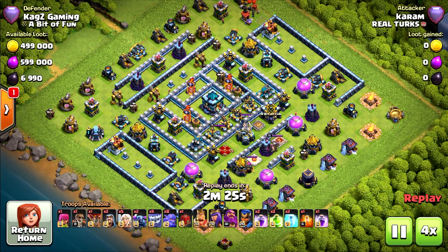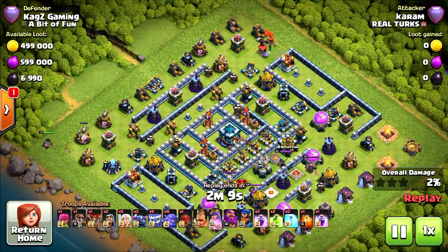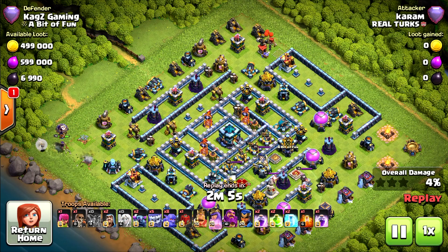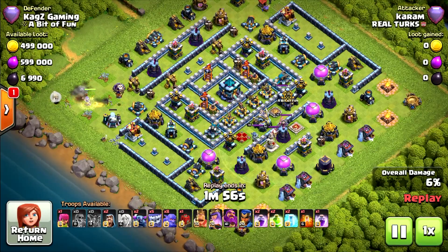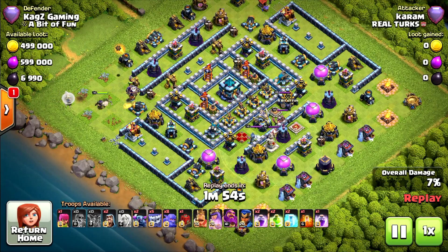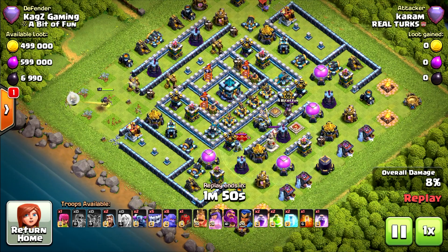And now for another replay. This time using Yetis, Bowlers, Pekkas — pretty much the same. Using two jump spells, no earthquake spells this time. Starting with the Queen Walk from the left corner. Balloon for checking some mines. I don't know why, but most of them are starting from the left corner with the Queen Walk — not sure why this is the favorite place.